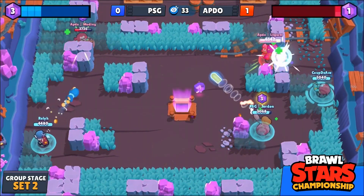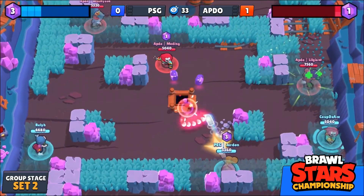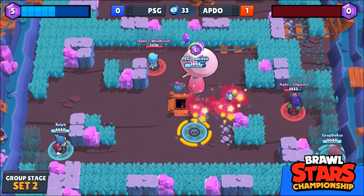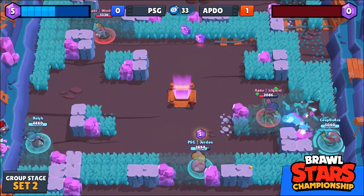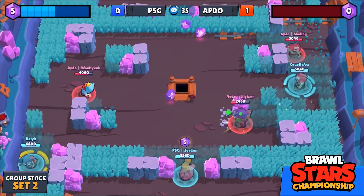Definitely controlling that middle very, very comfortably here for PSG. Yeah, wide open space you have to go and commit to to get those gems. He just takes them down — you can't escape. You feel the burn as soon as you go in. Walks forward, blows up some — he doesn't actually touch any of the cover, but it does get him back to safety with his super.